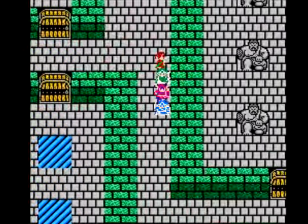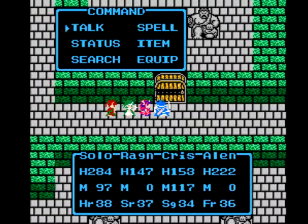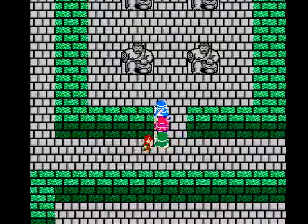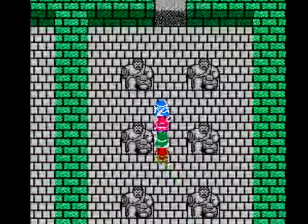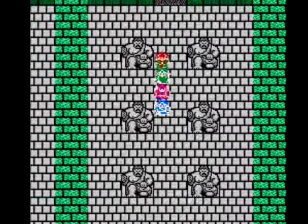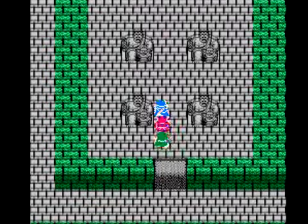To get to Zoma, pretty much go the same way you did in Dragon Warrior 1 — gotta go straight up the middle, but things are a little different this time around. Don't be afraid to use your healing spells here either, because we've got three wizard's rings. We're gonna pick up another one here too.